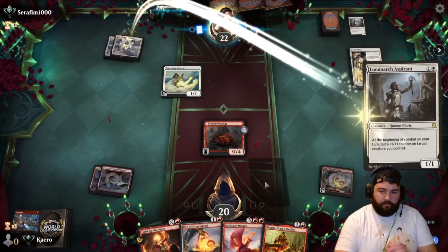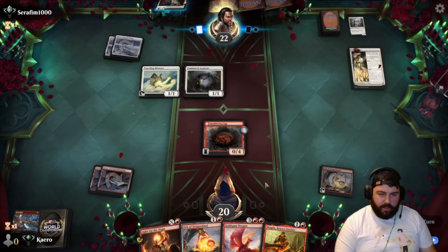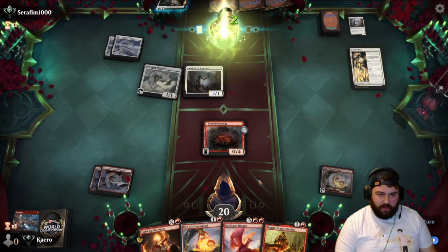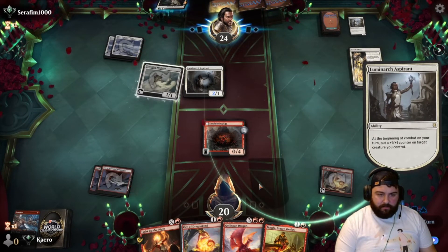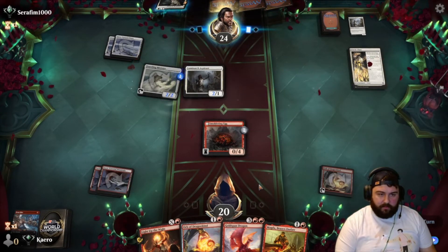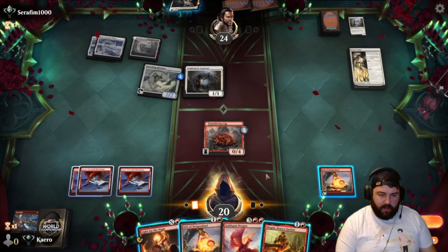What would be cool right now is land and a Cinder Clasm, but I have a feeling we're just gonna draw that too late. Counter there. If we can manage to get our Gold Span out and start generating some treasure tokens, we'd be okay.